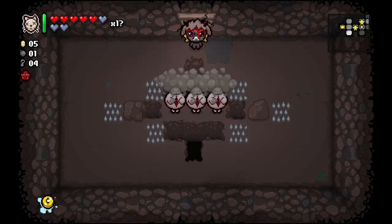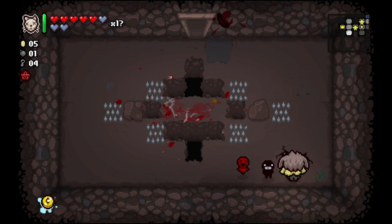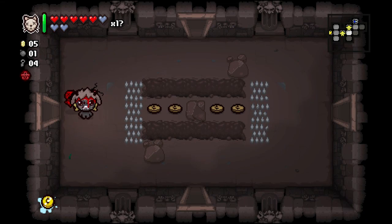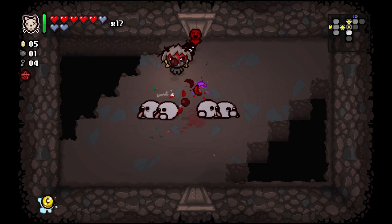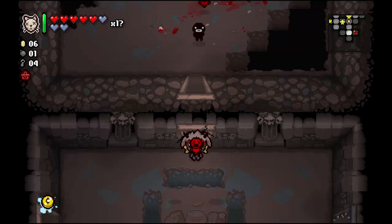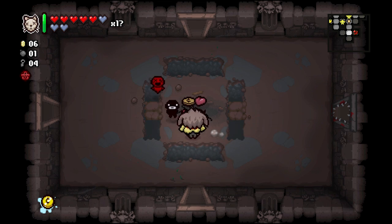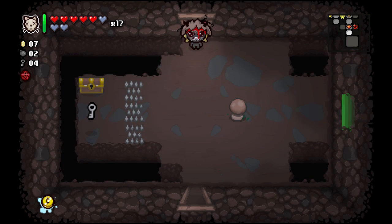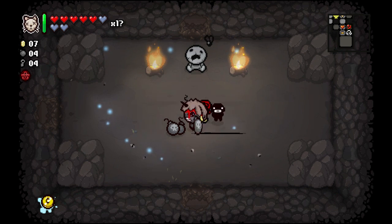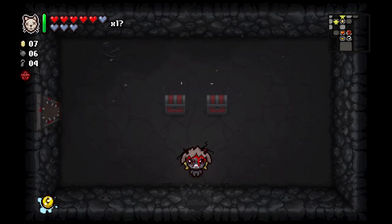No drop — we haven't found our secret rooms yet. Our damage is doing pretty good right now, I should be using Tammy's Head more often. Got a coin and a bomb. We have access to our curse room and a soul heart from that fire — that's awesome. Lots of bombs too.